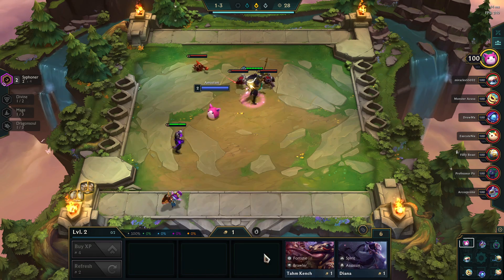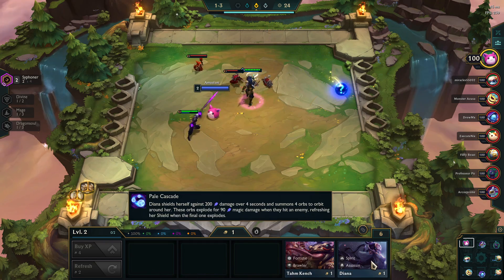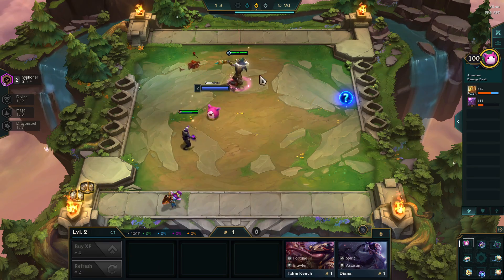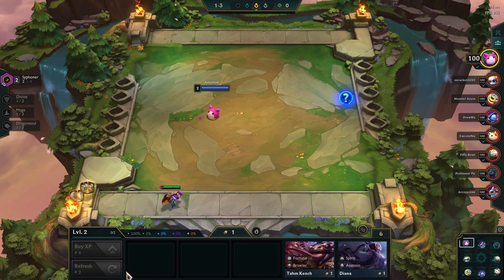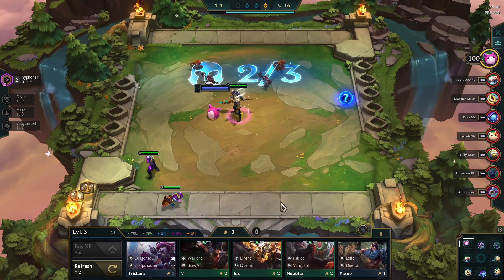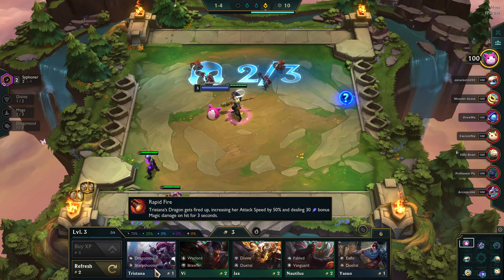Every game also has this shop. The shop is always the same in every game where you've got these five — it can have five different cards. The shop, at the end of every round, will rotate and refresh and give you new cards, unless you hit this lock button. So if there's something you have in the shop but you don't have the gold to buy it, you can hit lock and it will keep your current choices without changing.